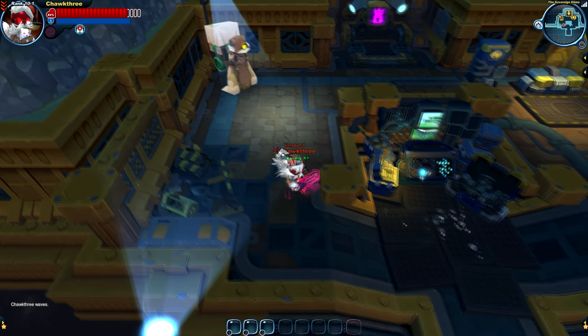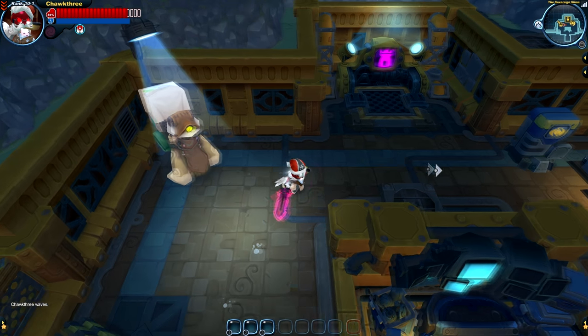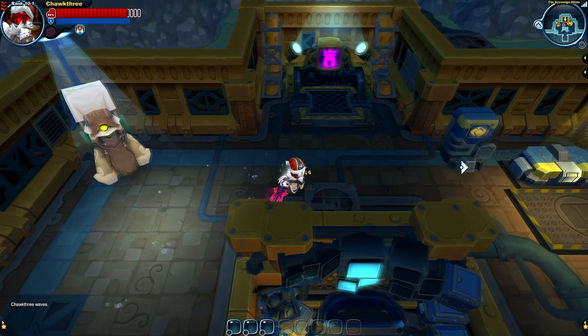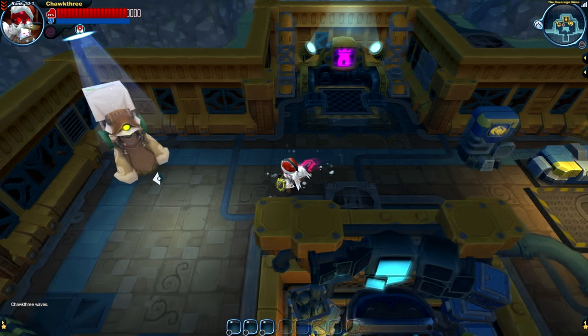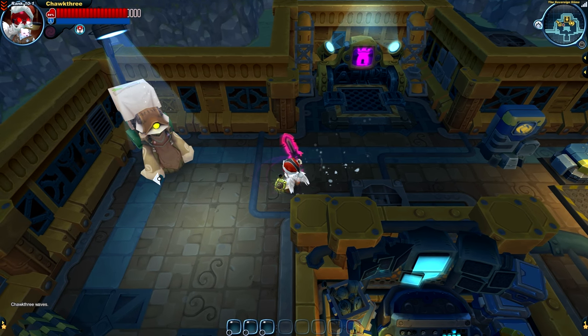Now let's take a look at the sword's basic and charge attacks. The Grand Faust basic attack is comprised of two swipes, and the second swipe actually spins our character around, as you can see right here. That is a really cool effect.